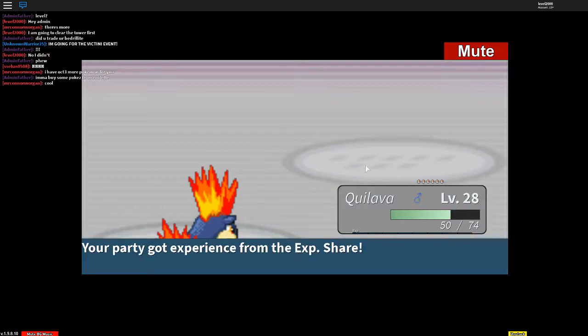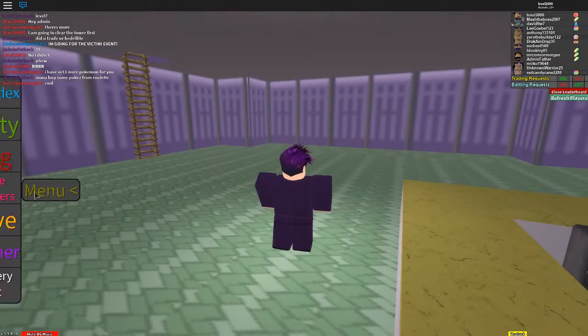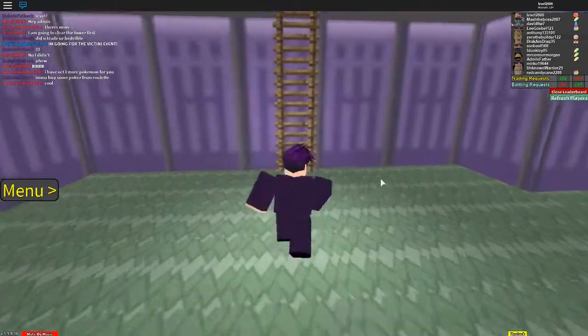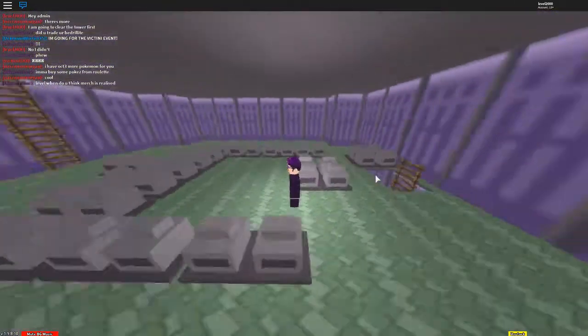All right, so we're gonna go up there, destroy the Team Rocket grunts, and absolutely demolish Giovanni — he's not even gonna stand a chance against my amazing Pokémon. If I can get through this stupid grave.